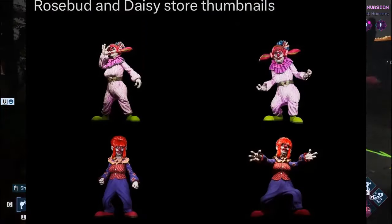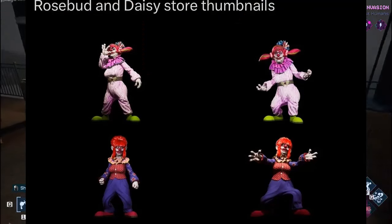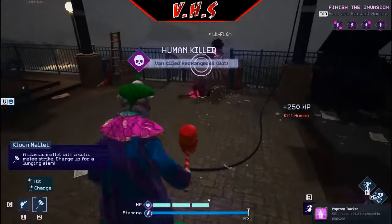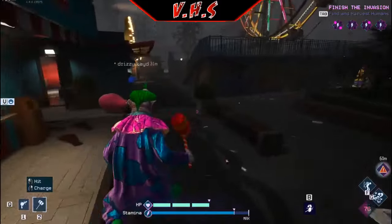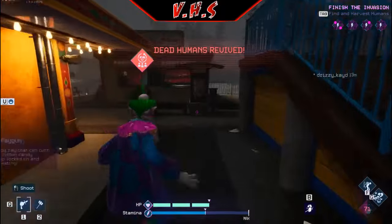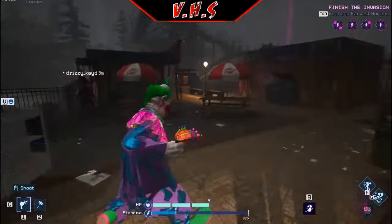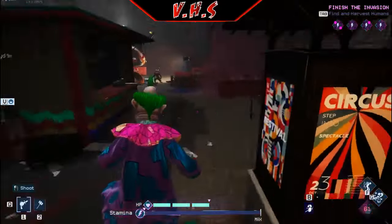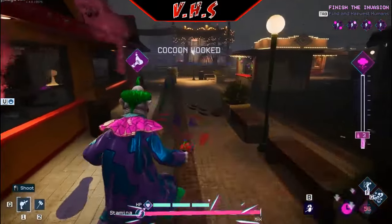We can see more renders of Daisy and Rosebud, specifically labeled as store thumbnails, so they're definitely paid DLC. The next tweet includes descriptions: for Rosebud — 'The charismatic Rosebud joins the fray. Rosebud is out for revenge, so look out Crescent Cove residents. Rosebud is a special character skin for the hunter clown type and is only cosmetic.' For Daisy — 'The fiery Daisy is back, igniting both passion and panic among Crescent Cove residents. Daisy is a special character skin for the ranger clown type and is only cosmetic.'